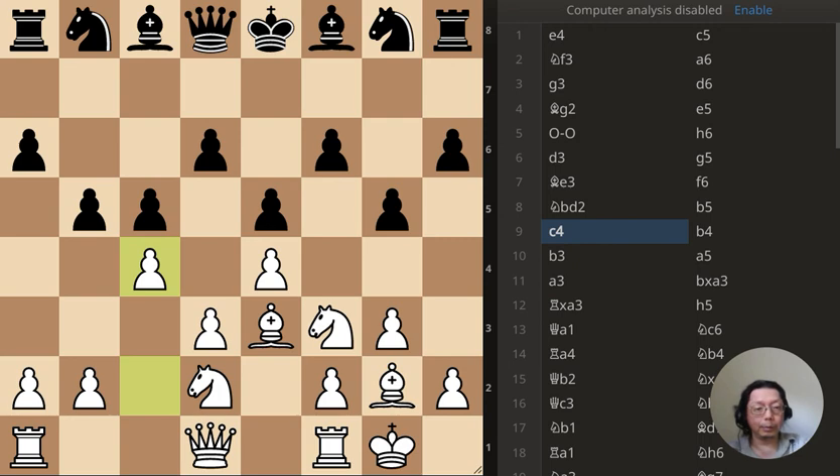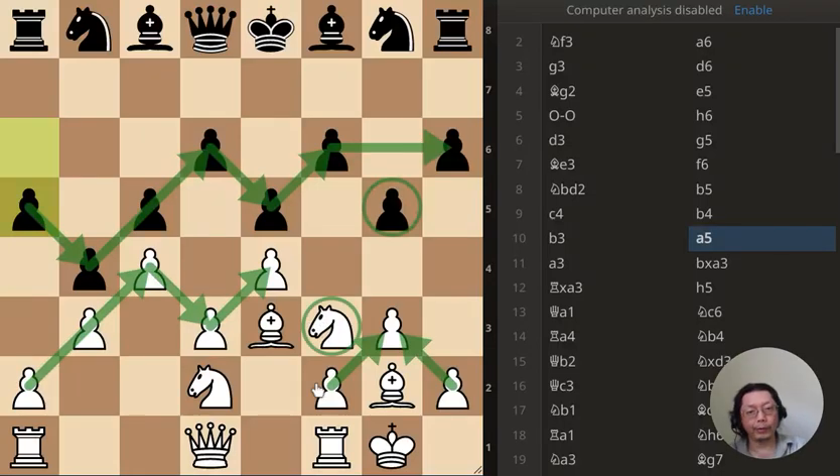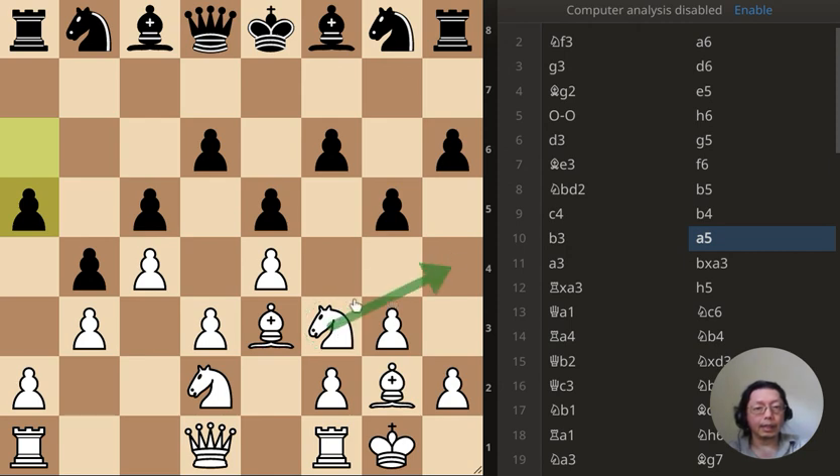Black is trying to get a pawn chain. I also have a good pawn chain but there is a hole occupied by the knight. The knight cannot go anywhere — everything's stuck, which is fine if you are defending, but black has no attack so far. It's just a pawn chain.